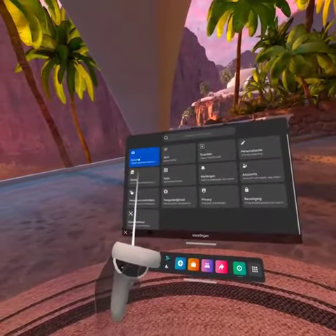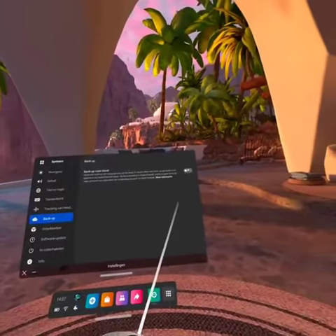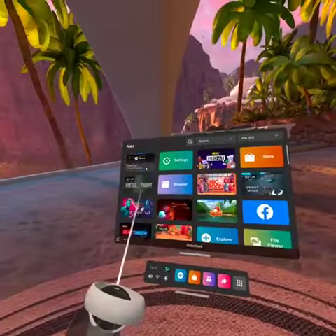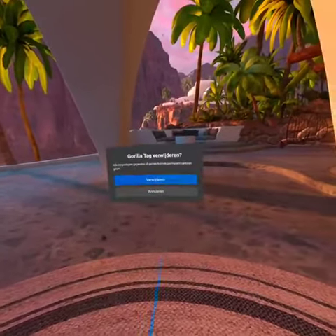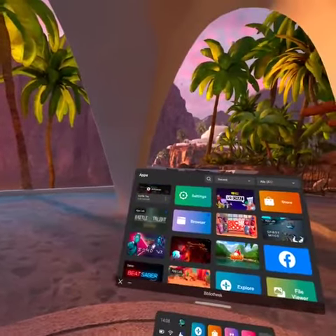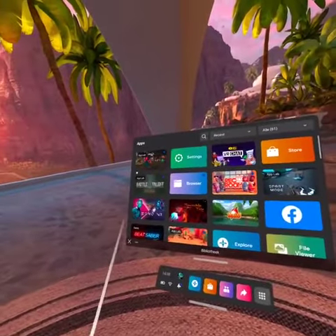You're gonna go to System, then Backup, then Cloud Backup off. Once you've done that, you uninstall Gorilla Tag and then you install it again.